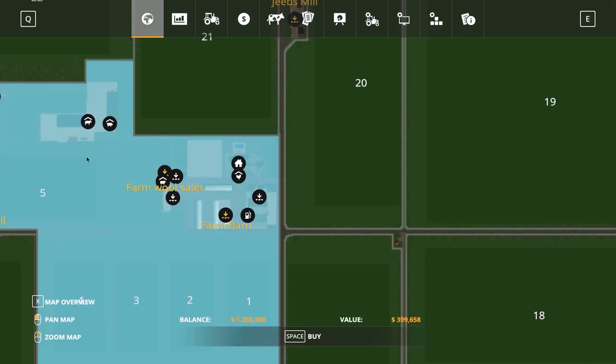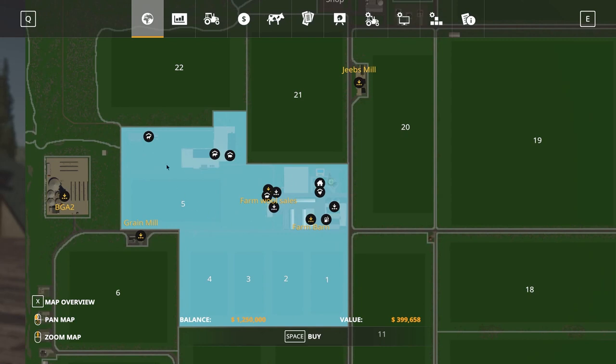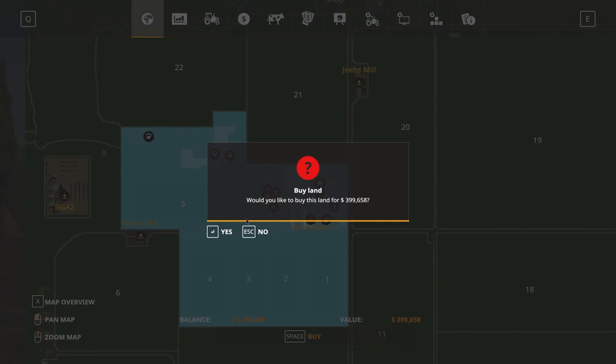The starting area for Lakeland Vale incorporates all this area here. For $399,000 — just shy of $400,000 — we get our farm, all our sheds, the chickens, the bale storage barn or sales barn, the wool sales, the sheep pens, the pig pens, the cow pens, the horse paddock, and five fields. That's a bargain, that really is. So I think it goes without saying we're going to have to buy that. Would you like to buy this land for $399,000? Yes. Now we own the land.